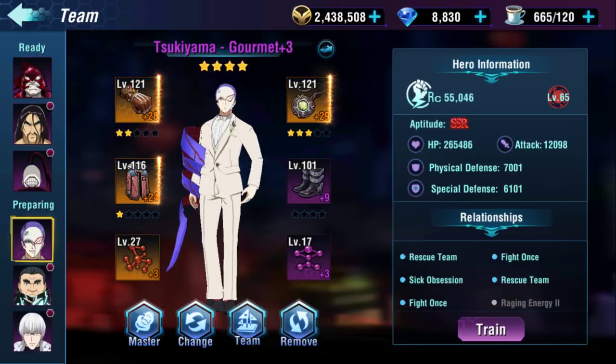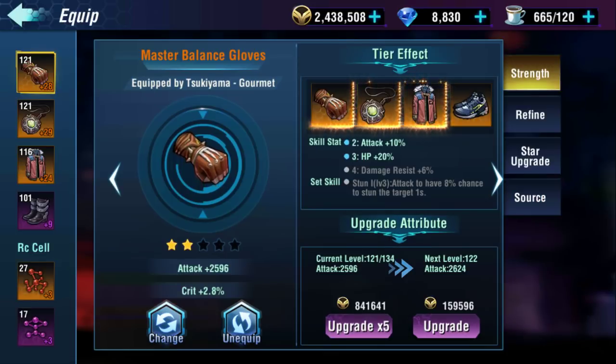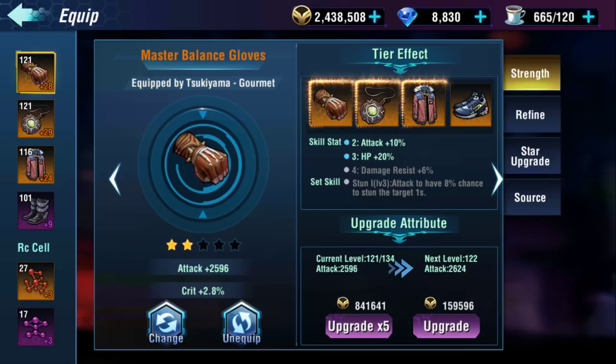Now if we come down to Tsukiyama, for example, I'm actually missing a piece right here, but this is the balance set. The balance set is a mixture of everything — a mixture of HP, defense, and attack. It gives you a little bit of everything and is overall very well-rounded, which is the point of it. You get attack plus 10%, HP plus 20%, damage resistance plus 6%.